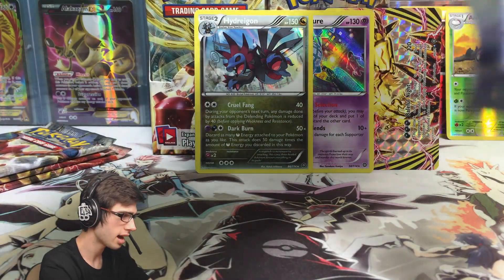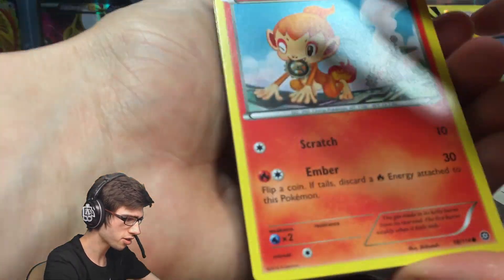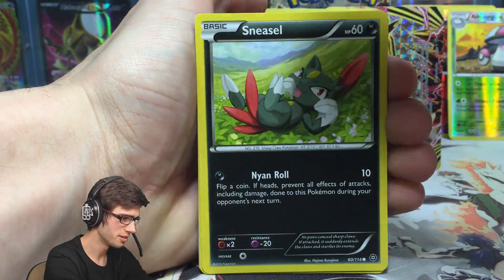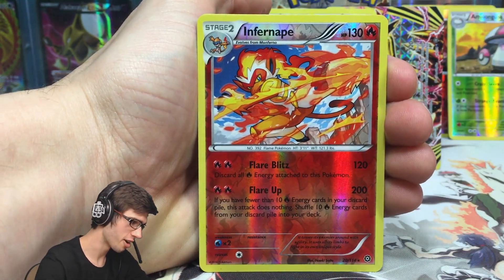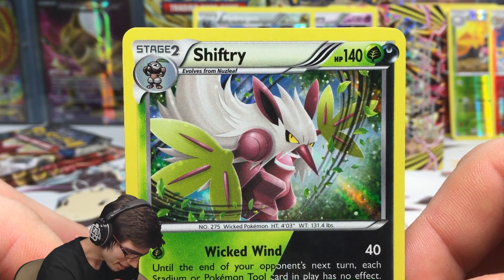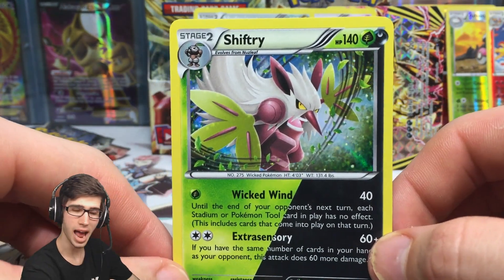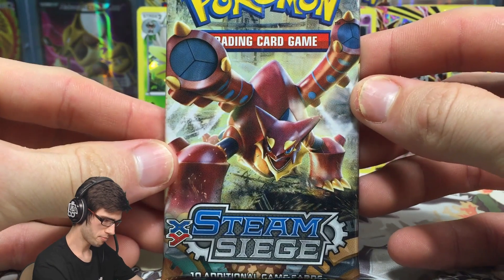Let's move on to the Shiny Mega Gardevoir pack art — four packs to go including this one. Can we get that Ultra Rare goodness? We've got the Break and the Holo, so now we need Full Arts and Ultra Rares. Pack six: Sneasel, Yanma, Drifblim, Ninja Boy, Zubat, and an Infernape Reverse Rare with 130 HP, Flare Blitz and Flare Up. And a Shiftry Holo with 140 HP, Dual Typing Dark and Grass, Wicked Wind and Extra Sensory. These Dual Type cards look absolutely amazing.